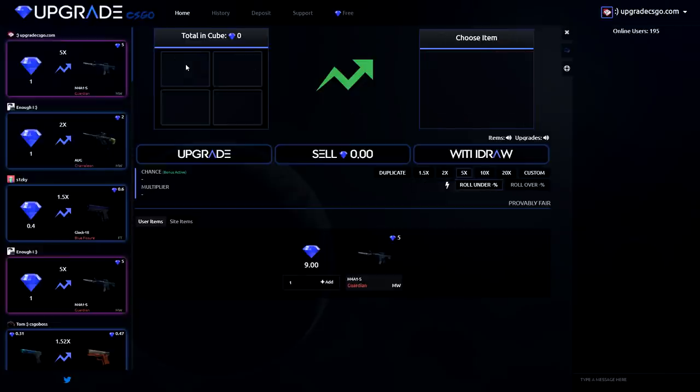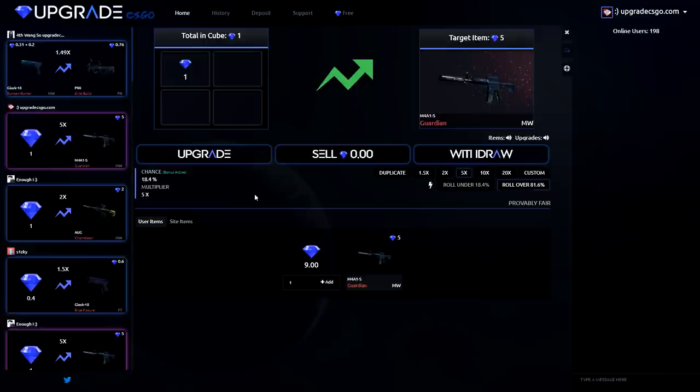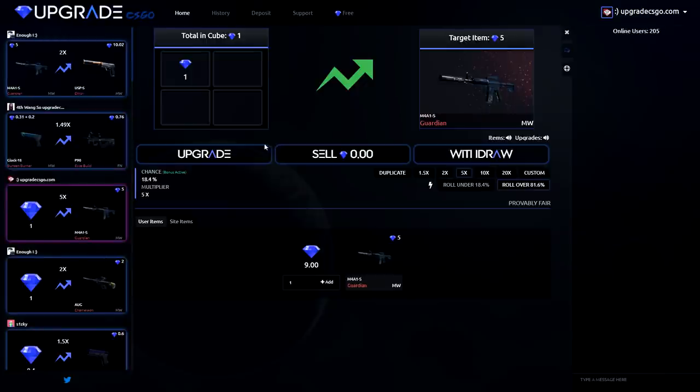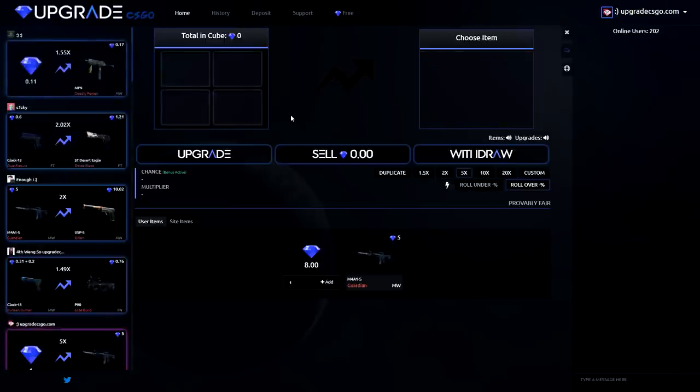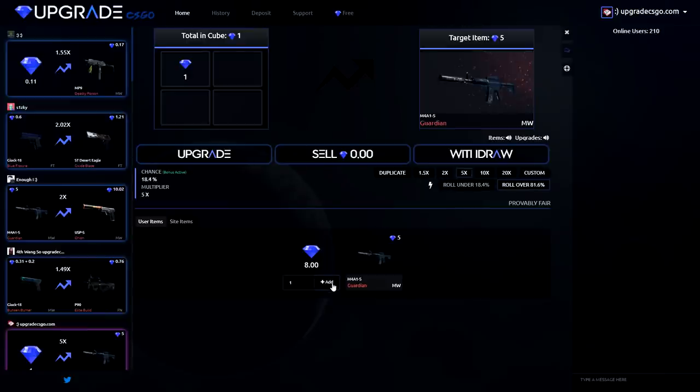Oh, we just upgraded the skin! That escalated quickly. Let me remove this skin — there we go. Adding another dollar. I'm going to play on 'over.' If I win it's going to be green, if I lose it'll be red. Upgrade — over 81.6. We won't get two in a row... yeah, that's a loss.